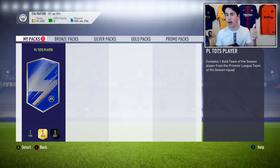This pack contains one gold Team of the Season player from the Premier League Team of the Season squad. This could be Aguero, Lukaku, De Bruyne, Silva, Mohamed Salah, Son, Firmino — there are so many amazing players. I want any one of them apart from Pope. The person I'd like most would probably be Aguero, De Bruyne, or Son — but obviously I'll take anyone apart from Pope.